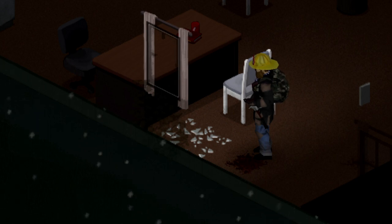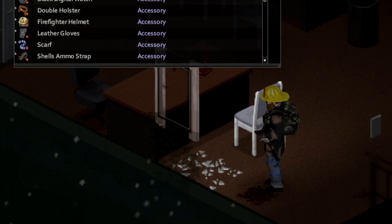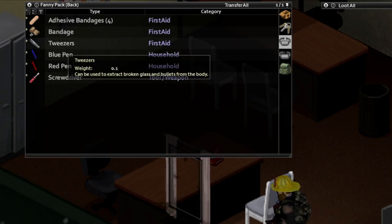Next up, you need to either find or make some broken glass on the ground, and then we're going to take off our shoes. I also recommend you take off your socks so that you don't damage them, especially if, like me, you have tailored some patches into them for extra protection. And one other thing you're definitely going to need is a pair of tweezers.